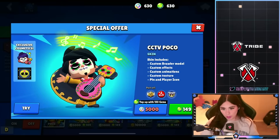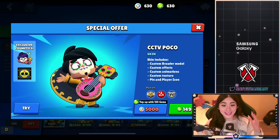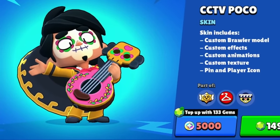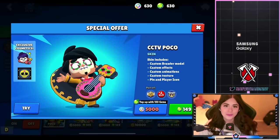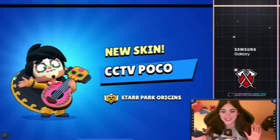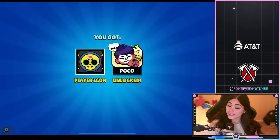We have CCTV Poco — if you guys haven't been following along, there's been a lot of CCTV Star Park lore and this is part of it. It is Poco's reveal. This is so cool to see in game — it doesn't even seem real. This skin is going to be either 5,000 bling or 149 gems. This skin is so freaking cool and it comes with some cosmetics.